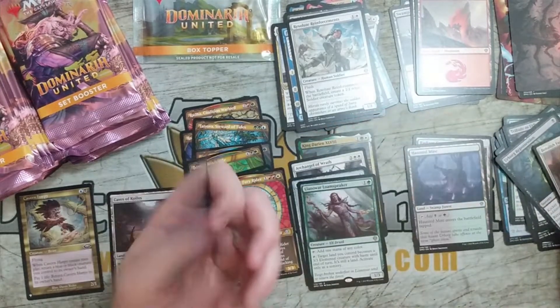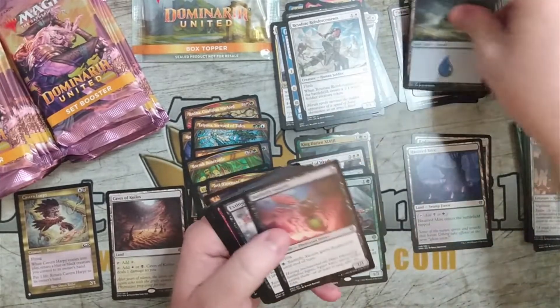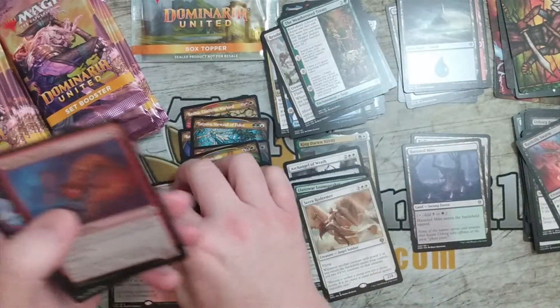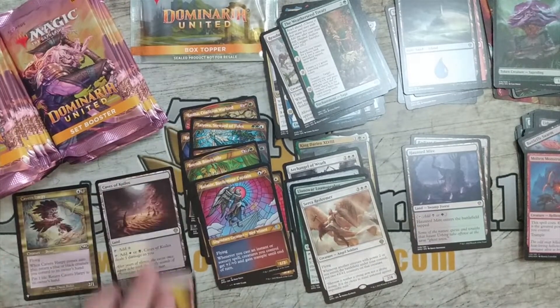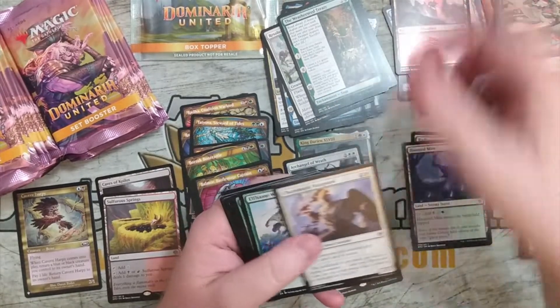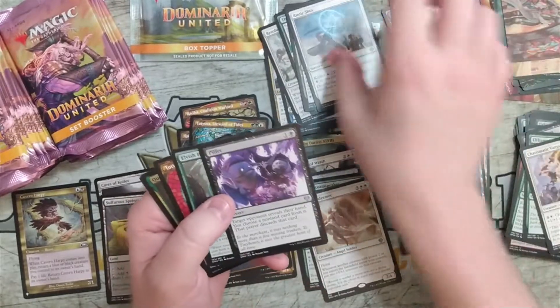So Relic of Legends I'm actually going to put here with the rares. We got a Llanowar Loam Speaker — pretty good, it's the buy-a-box promo as an extended art foil. We got a Benalish Faithbonder and one of the game tokens. Kind of starting out slow, not too spicy. Hopefully it picks up a little bit. We got a Saraflind Redeemer and a Sulfur Springs, plus a Molten Monstrosity with a Zaperling token. Sulfur Springs is a good one — if you've seen the original art, there's a little demon chilling in the pond. Now there are just the remains. I like Pilfer — this is actually a really good common.